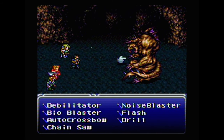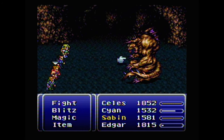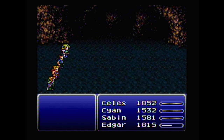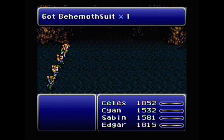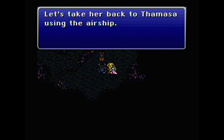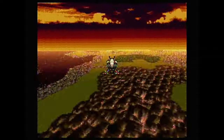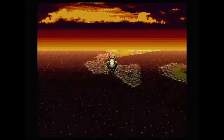Does the boss music in this game remind anyone else of crazy prog rock music from the 70s and 80s? Anyway — five magic points, Behemoth Suit, Thunder Blade, and hello Shadow. We can't do anything for him here. It says 'her' because sometimes, depending on the situation, it's Relm in this spot. Let's take her back to the Maza using the airship — at least I don't have to walk back out of the cave the whole way.